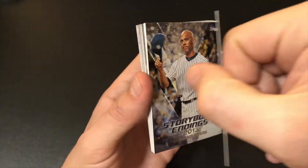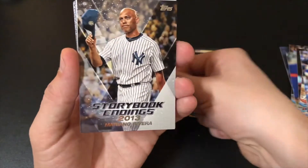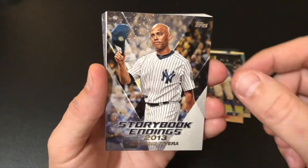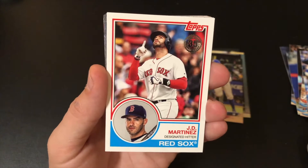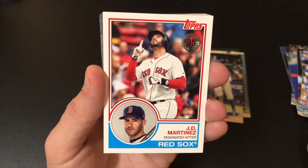2018 Hall of Famer highlights — Chipper Jones. I'm going to go ahead and guess this is the insert. It's pretty cool though. And a Storybook Ending — Mariano Rivera. That's a pretty cool card. We got a JD Martinez 35th anniversary. I think this is the '83 design. Pretty cool.